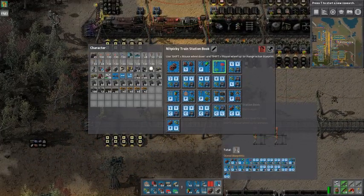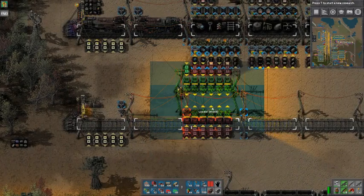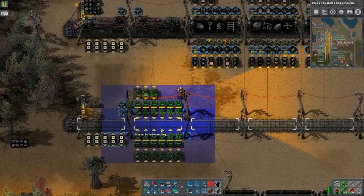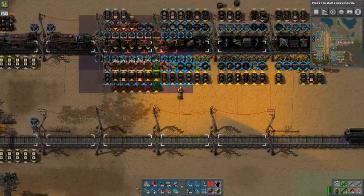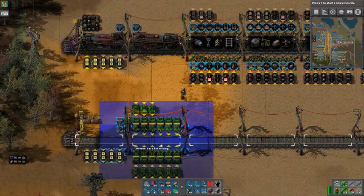From the blueprint book you can see there are some presets: trail layer, mining, landfill and stations, fortification, and bots for mining. You can take any of these blueprints — they are basically this, plus this, plus this — and paste it here.